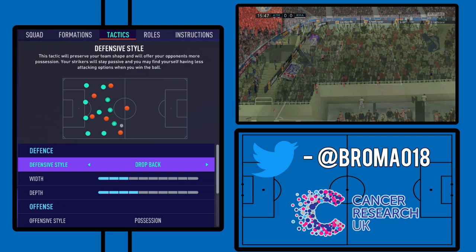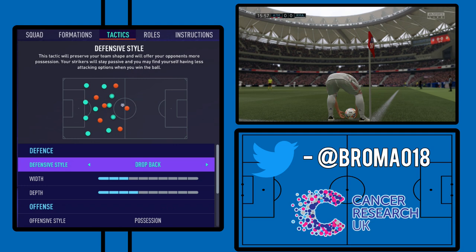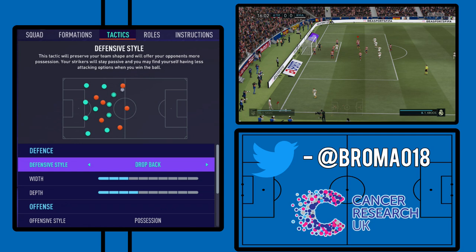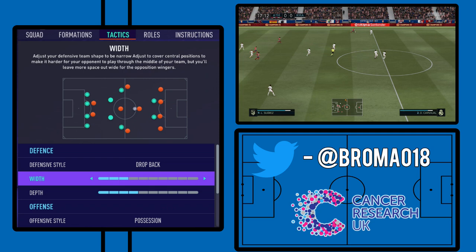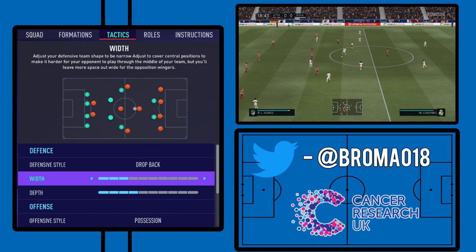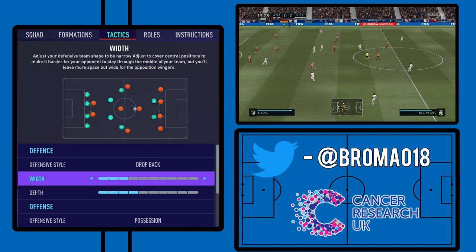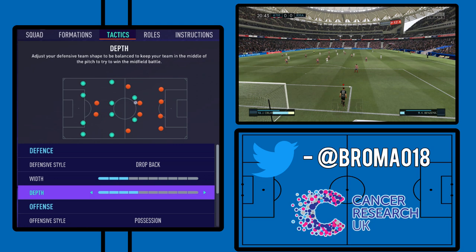Defensively, we obviously go with drop back — we all know what Atletico are like, what Simeone is like. They get into their block, they defend really well and resolutely. It's all about keeping the clean sheet and snatching winners. We have the drop back and it gives you as much defensive reinforcement as possible. We've also got the width on narrow — they don't want teams playing through them, they want teams to go around them and be forced to the wings to whip crosses into the box. When you're crossing balls to Jimenez, Savic, and Hermoso, that's chalk and cheese to them — they'll eat those up all day.